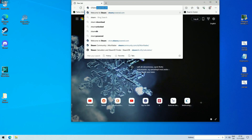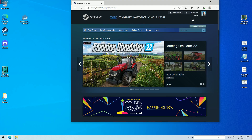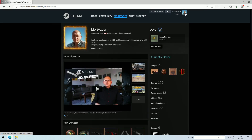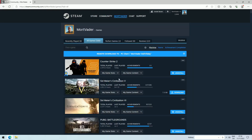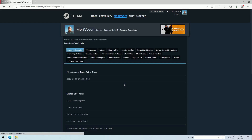Go to steampowered.com and log in to your profile. Make sure you're logged in and click on your profile, click on Games, click on My Game Stats under CS2, then My Personal Game Data, and now press Ranked Competitive Matches.